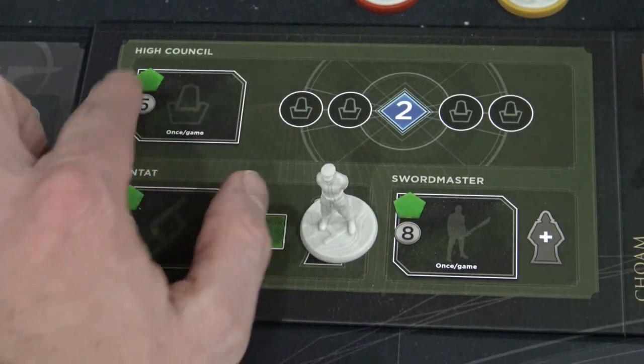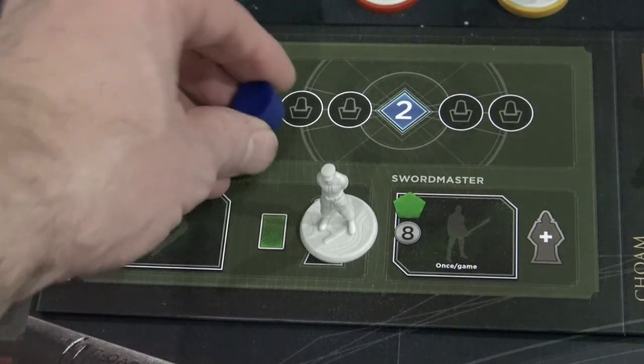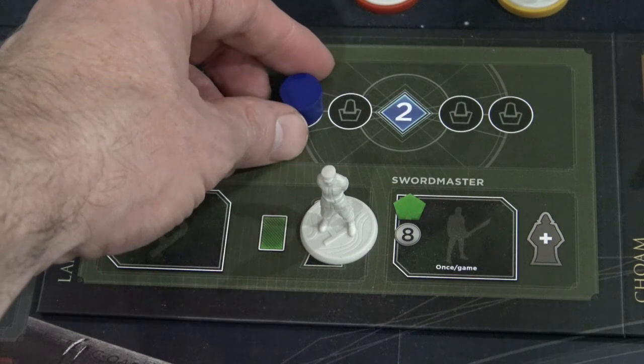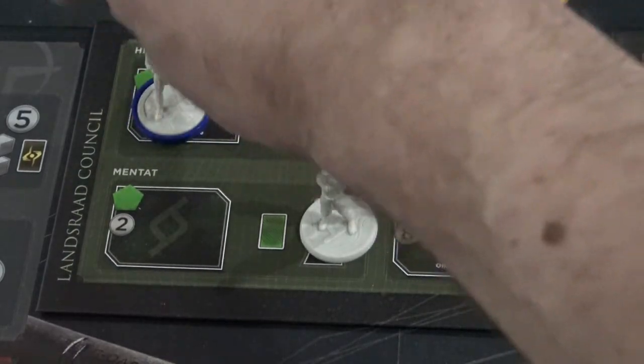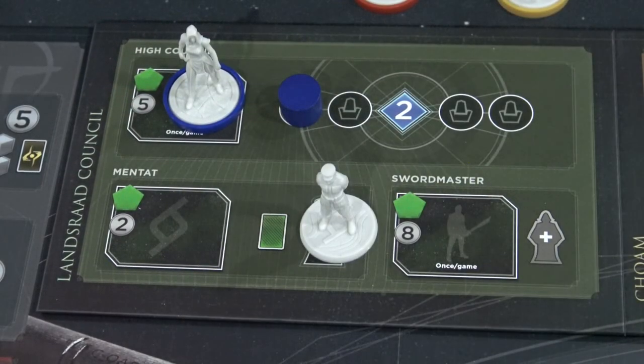First and foremost we have the high council space. If you have five Solari — and five Solari isn't going to be that hard to get now if you have two influence with the spacing guild — you can become part of the high council. You'll place your agent there, spend your five Solari, and from this point onward you get two influence every single turn when you do your reveal step. This lets you buy cards from card row and buff up your draw deck significantly faster than your opponents.